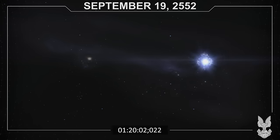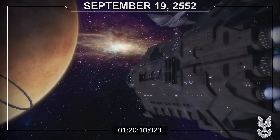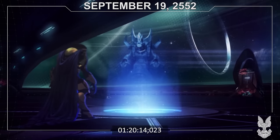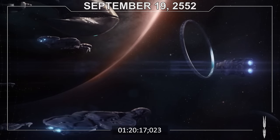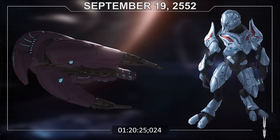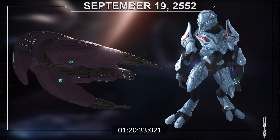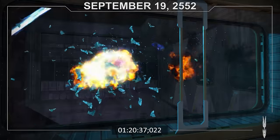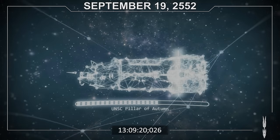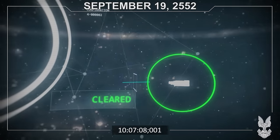01:20 hours. The Pillar of Autumn exits slipspace in the Soell system. Before it is a massive gas giant, its moon, and between them an object of unknown origin — a massive ring world. Within the Fleet of Particular Justice, the Prophet of Stewardship orders no fire upon the human vessel for fear of damaging the Holy Ring. Instead, fighters and boarding parties are dispatched, including an Osona named Izna Nosuli, tasked with capturing the ship's AI. Supreme Commander Vadimi ignores the Prophet's orders and opens fire. From Installation 04, Monitor 343 Guilty Spark detects the Autumn's approach, issues a warning, then drops the installation's defenses upon discovering the vessel is human-made — though his message goes unanswered.